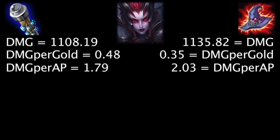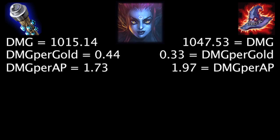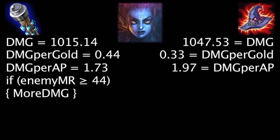On Elise, at first the Death Cap will deal 27.63 more damage, the Void Staff will grant 0.13 more damage per gold, and the Death Cap will deal 0.24 more damage per ability power. Against 41 magic resistance, the Void Staff will deal more damage than the Death Cap. On Evelynn, at first the Death Cap will deal 32.39 more damage, the Void Staff will grant 0.11 more damage per gold, and the Death Cap will deal 0.24 more damage per ability power. Against 44 magic resistance, the Void Staff will deal more damage than the Death Cap.